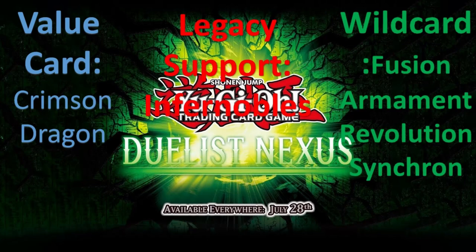Let's look at the sort of cards we're going to be seeing in this Duelist Nexus set. We have the value card, Crimson Dragon. Crimson Dragon is a card that's out in this set, and it's got a similar effect to Agapain.